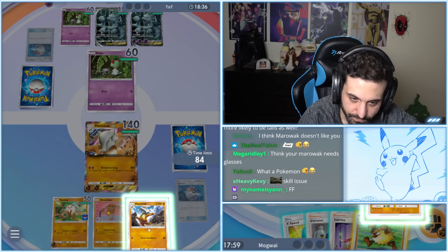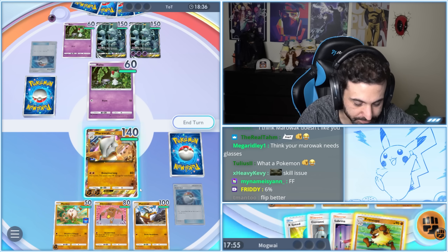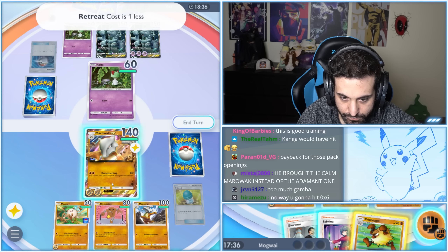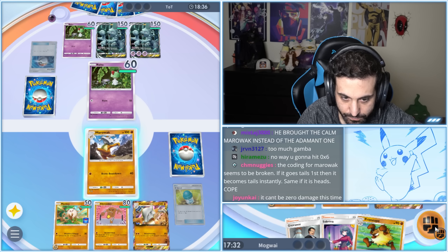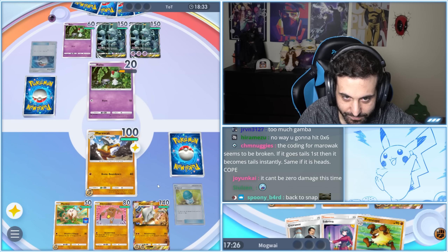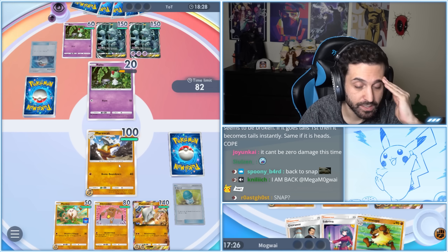I've made the decision to release this Marowak back to the wild. This time we cannot afford to keep the Marowak EX in, because the Mewtwo is going to come in and revenge it. So we're sending in regular Marowak — if they want to kill it, they have to resort to Side Drive.